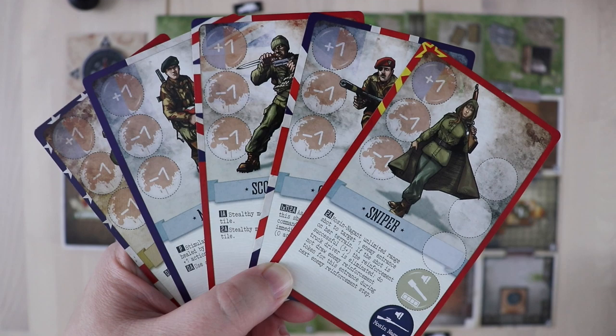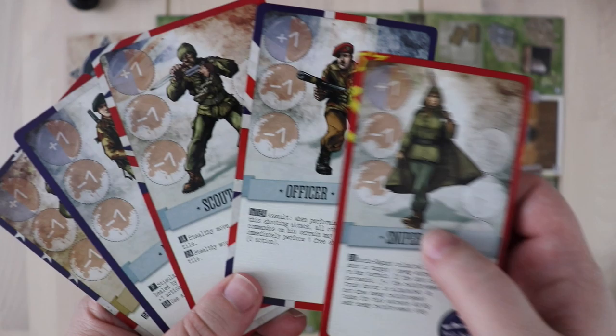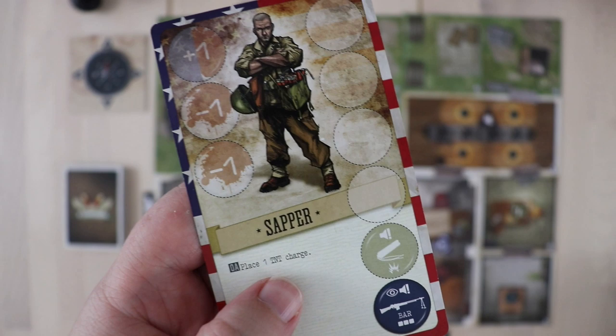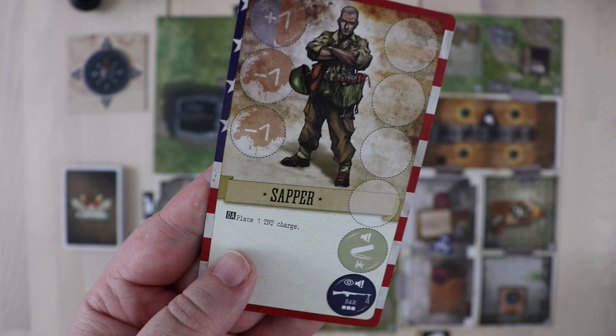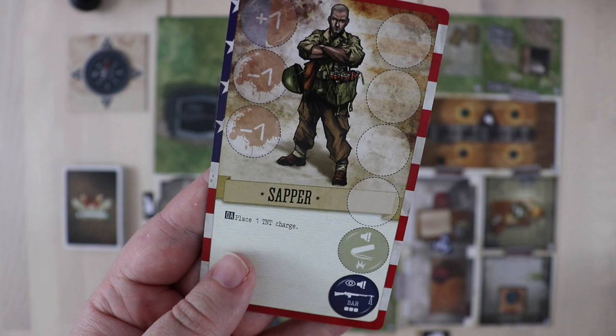Once you've set up your terrain, you get to choose your commandos. In this case we'd be choosing three of them, because that's what's specified on the card. We would have a choice between the sniper, officer, scout, medic, and sapper. Not only do you have a choice between different commandos with different special abilities, but each commando has its own two configurations to choose from. You can play the blue side or the tan side depending on what you think is going to suit your needs for a mission. Choosing who to take in determines your starting equipment and special abilities accessible to you as you play.